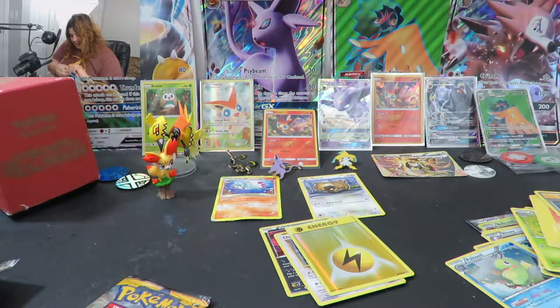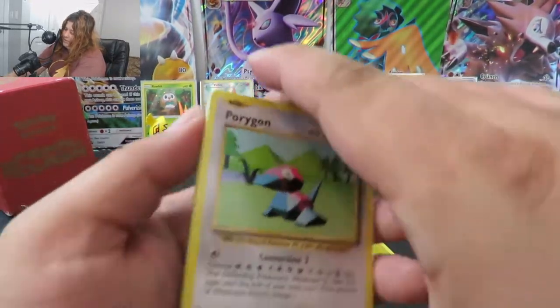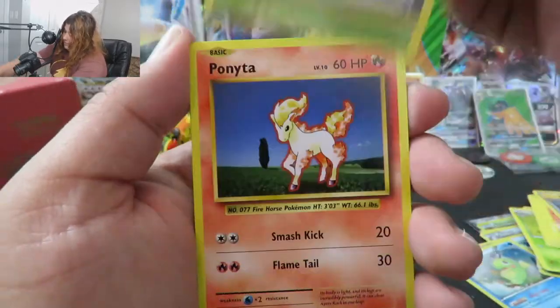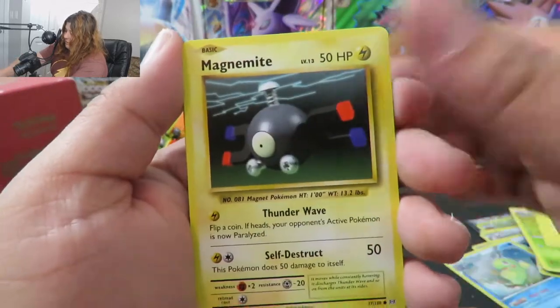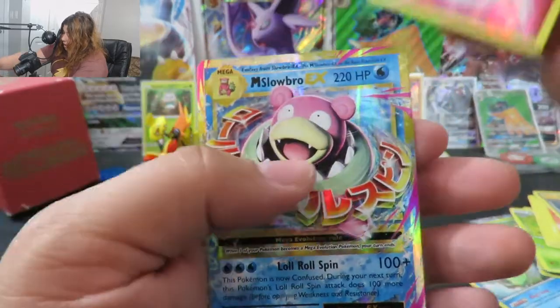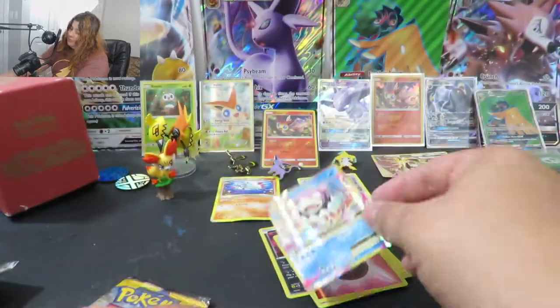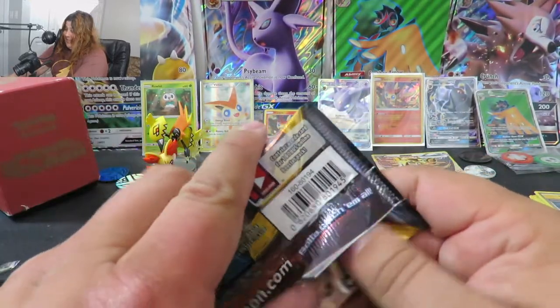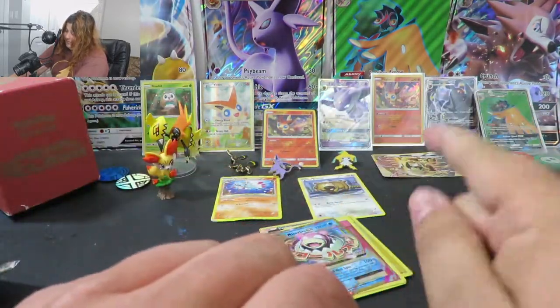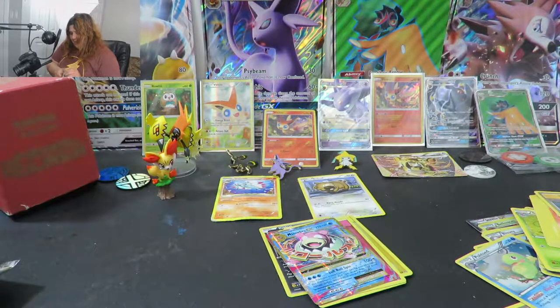I'd like to see at least one more decent pull out of here. If I can get an EX or a GX out of that Sun and Moon, I'll be pretty okay. Let's get that code card out of there. One, two, and three to the front. We begin with a Porygon, Pokédex, Kakuna, Ponyta, Magnemite, Pikachu, Machop, Weedle, and a Reverse Fairy Energy — nice. And our rare is... yes! Ha! There we go — Mega Slowbro EX! I can't remember if I have it or not. Finally, I'm getting these in pulls. Finally, our lucky B-Doof is paying off — well, our not-so-lucky B-Doof, since our pulls are about what we'd normally expect.